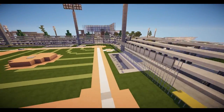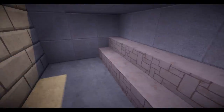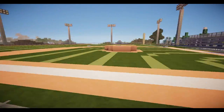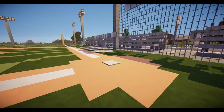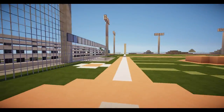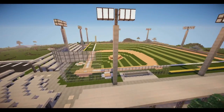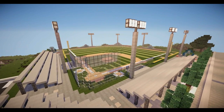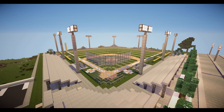One last thing: the dugouts — in-ground dugouts, the bench. You get up, walk up the stairs, on deck circle, and you go in and you're ready to play. Pretty simple, just a baseball field. I'll obviously put how to get to all these places in the description and who they're by.